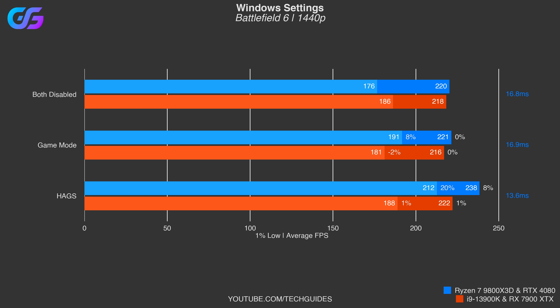Moving on to Windows graphic settings, you can now see results from two systems. The blue system pairs a Ryzen 7 9800X 3D CPU with an RTX 4080, and the red system has an i9 13900K paired with the RX 7900 XTX. I'm showing 1% lows and average FPS in light and darker colors respectively, and for each option you can see the percentage differences over having it disabled. On the right-hand side you can see latency measurements collected using FrameView - note this is only shown for the blue system as FrameView wasn't able to produce this measure on the red system.